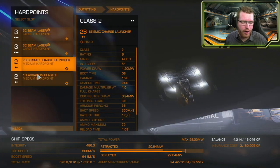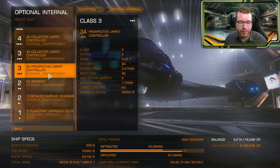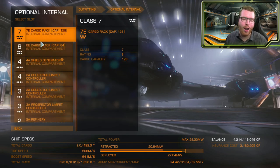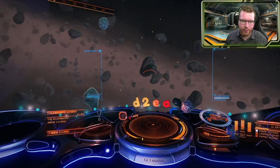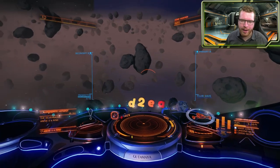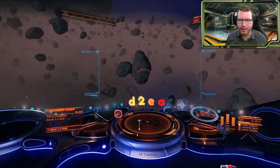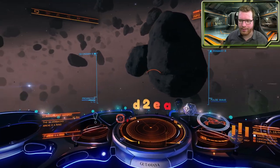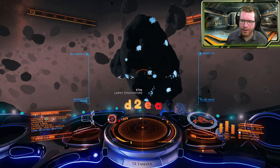You will also need a lot of optional internals — limpet controllers for both collectors and prospectors, refineries, a detailed surface scanner, shield generators, and cargo to store your stuff. A lot of internal compartments are needed. I've recently been trying it out in a Corvette, which seems to work well. It's not as much cargo as a Cutter, but it gives a good balance of speed and maneuverability. Going for a bigger ship for traditional mining is definitely what I would recommend.